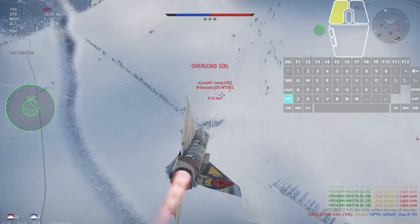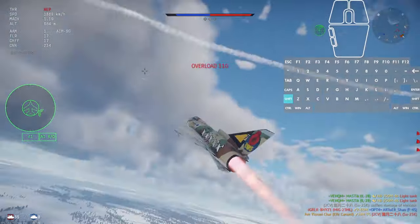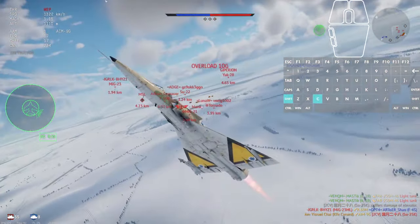For the AIM-9G Sidewinder missiles to lock onto the target, you must line up the plane in the same direction. My aim isn't the best, so I miss all my shots here. I glance back a few times to make sure nobody is following, or for any incoming missiles.